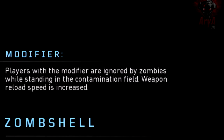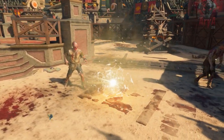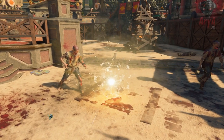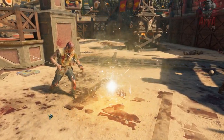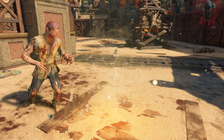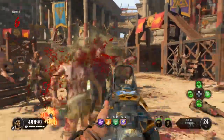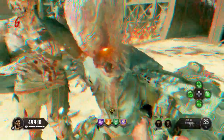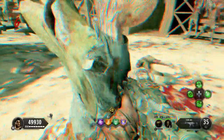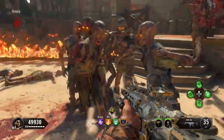The modifier description reads: players with the modifier are ignored by zombies while standing in the contamination field. That is not bad, considering that the closest thing to this is the In Plain Sight elixir, which you have to earn or buy with real money, and it only lasts for 10 seconds. The only time this perk is actually useful is if you put it in your modifier slot, because the chance to be ignored by zombies for eight seconds is invaluable.